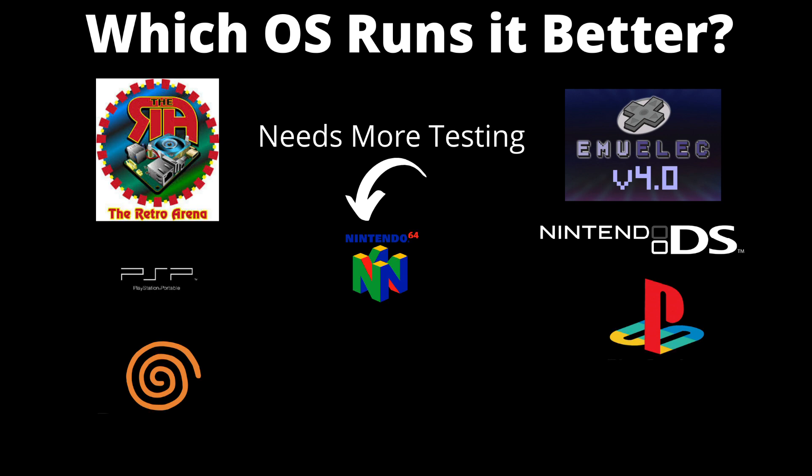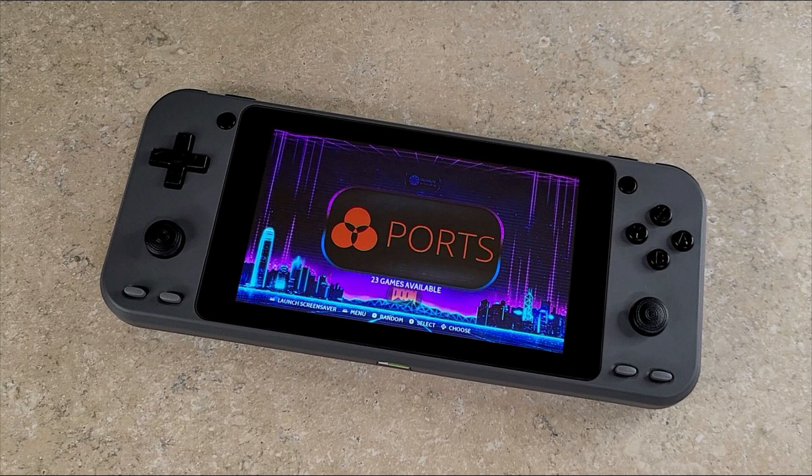Nintendo 64 is going to require more testing for me to give it a crown. The games I did test on Retro Arena performed similar to how they performed in EMU-ELEC, so I'm going to test more games before I can determine which runs it better. I have had a lot of comments from viewers and I've talked to some other YouTubers, and the consensus is that Retro Arena runs N64 a lot better, and so does Batocera over EMU-ELEC 4.0. I'll continue to test N64 and then move over to Batocera and come back with an update video. I hope this video was informative and enjoyable — thanks everybody for watching and I hope everyone has a great day.